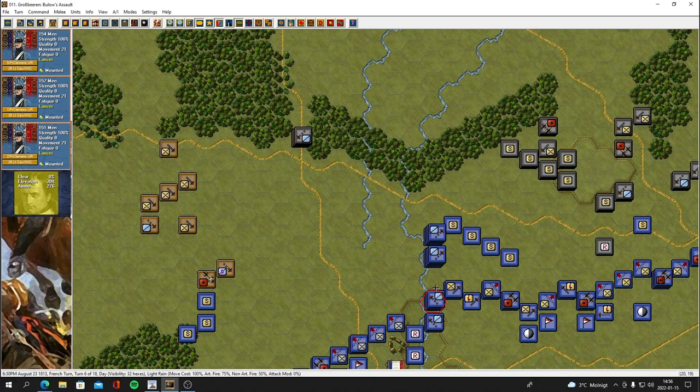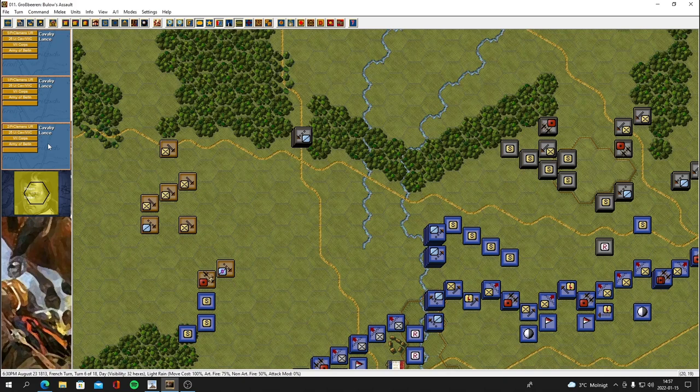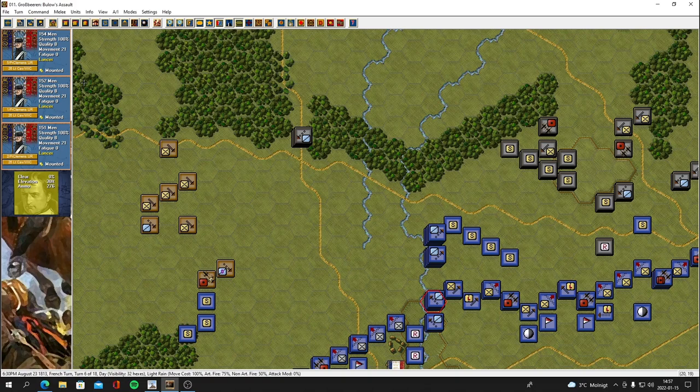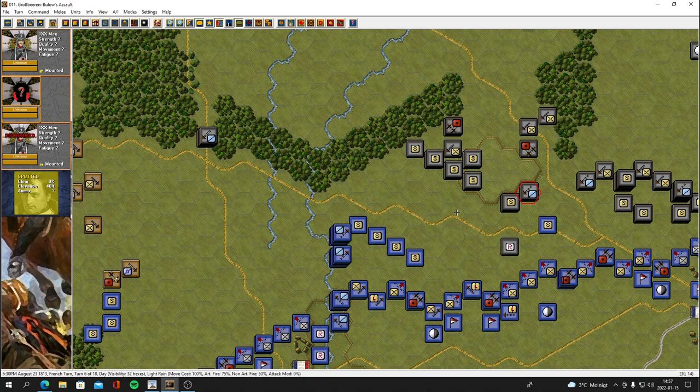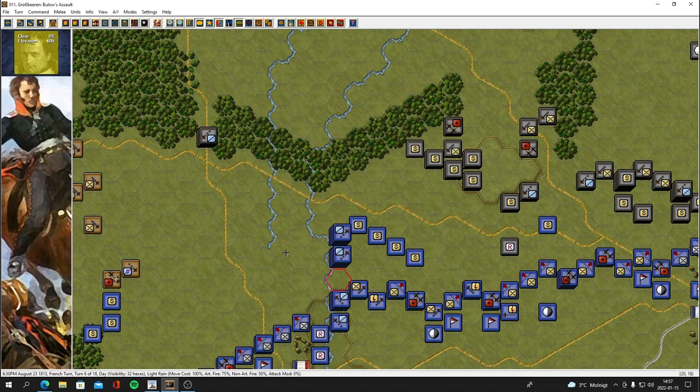We do have our heavy lancers that we can move up as well — they're more like real shock troops. They'll just charge right in there with their lances and cause a heck of damage. We've got big units too. Maybe I'll form up the cavalry and ride them around so that artillery piece can't fire at us. There's a stream here — if we cross it we might get disrupted, unless there's a crossing point.